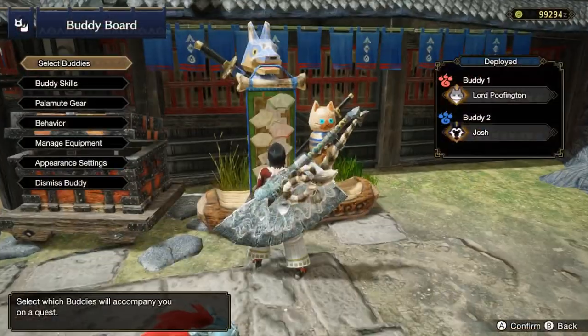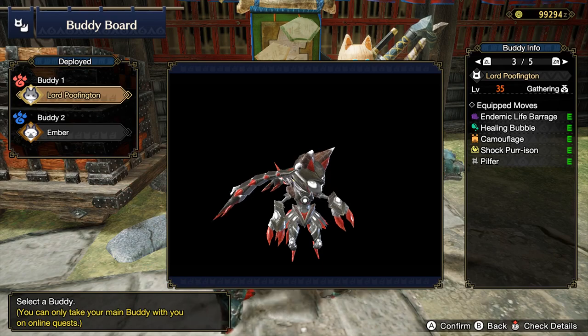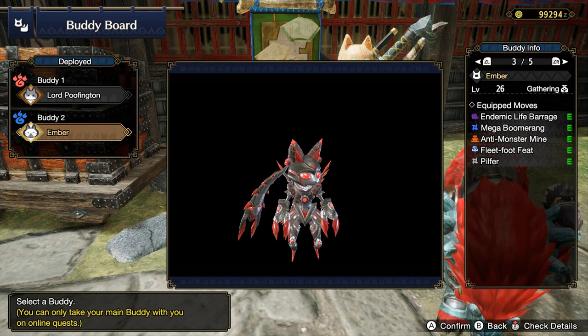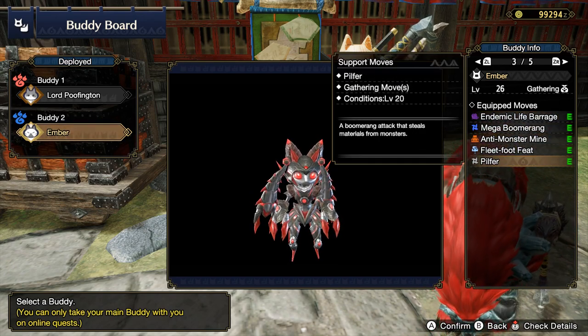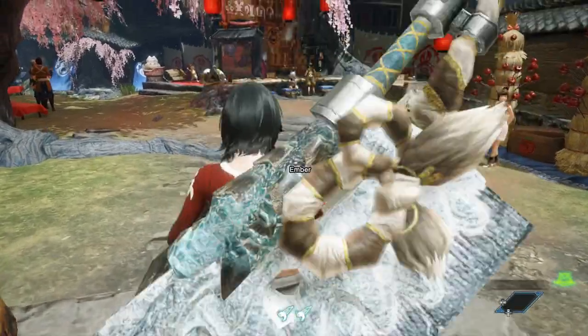Stage two is to make sure you are bringing two Palamutes — actually Palicos — because you want them to be gathering Palicos, chiefly with the Pilfer ability. They do both need to be level 20, but that isn't the hardest thing in the world to meet, especially if you are chain farming Nawa. So get your little catbots online and you are ready to head to the hunt.